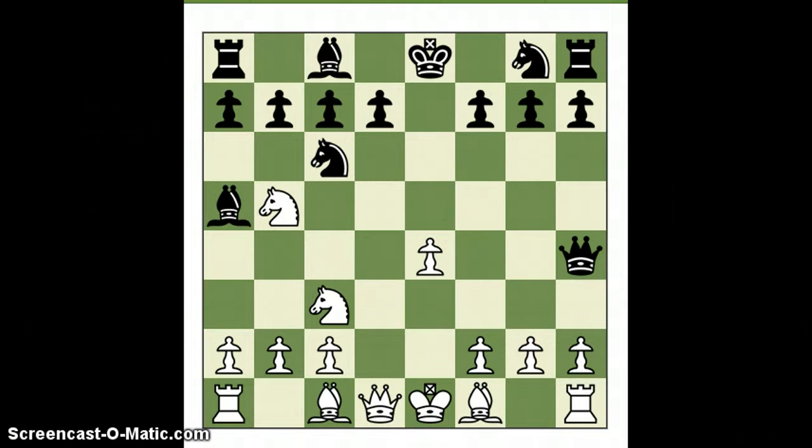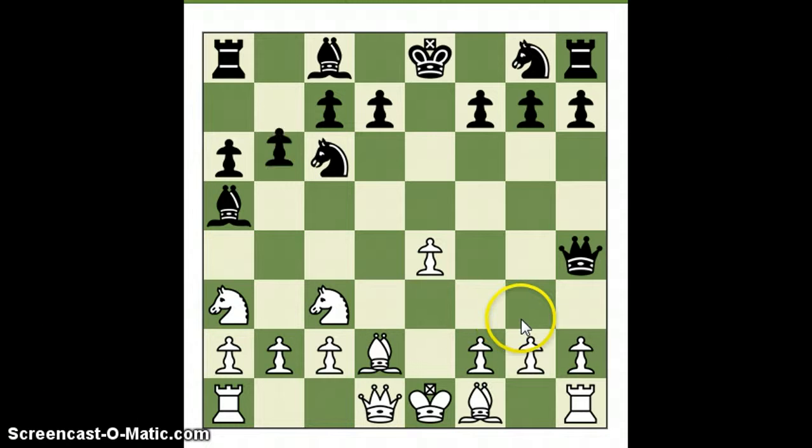Black defends the attack square. White gets out of the pin. Black gets rid of the annoying knight. White is threatening b4, forking the knight. White ignores this — which is one of the reasons you don't bring your queen out early without developing your pieces. What happens if white plays b4? Well, knight simply goes to d5. And if pawn takes knight, bishop takes bishop, knight takes bishop, and white will fork the king and rook, picking up the rook.